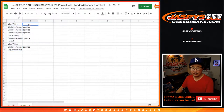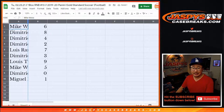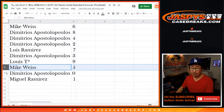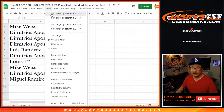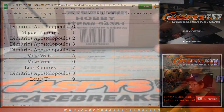Now remember, zero gets any and all redemptions, including one-of-one redemptions. One still gets any live one-of-ones that pop out of here. Alright: Mike with six, Dimitri with eight, four, and two, Luis with seven, Dimitri with three, Luis with nine, Mike with five, Dimitri with zero, Miguel with one. Let's sort this by column B. Trades are allowed if you'd like.